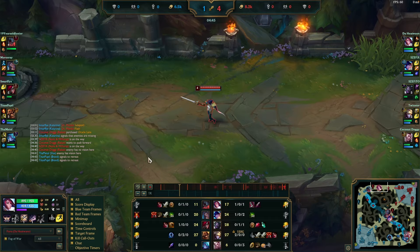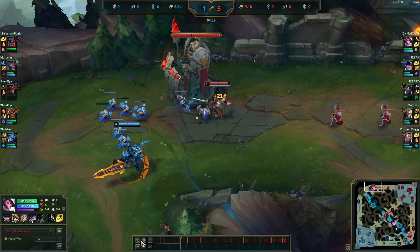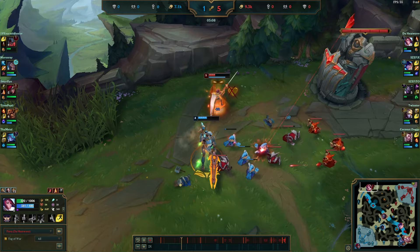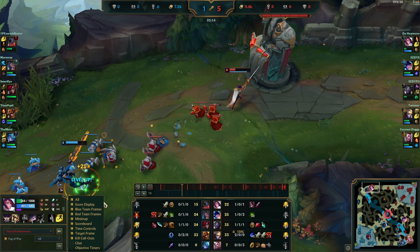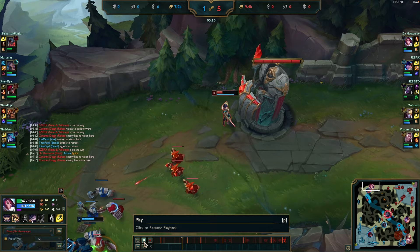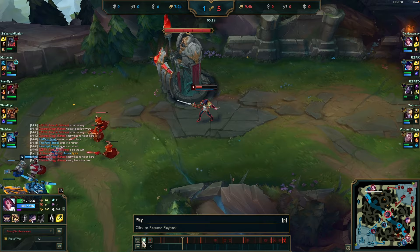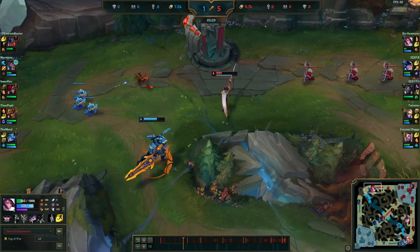He's able to get Ironspike Whip. He's very strong now — level four, no Ignite, and the wave is just crashing. He should be leaving immediately with this item advantage. Aatrox only has a Long Sword — Fiora desperately has the lead here. His W is on cooldown so he's playing back, waiting for Riposte to come back up. Aatrox is probably going to hard shove the lane and poke him under tower. If Fiora wants to stay alive, she should try to get to level six, then all-in with Ironspike Whip for a lot of damage.